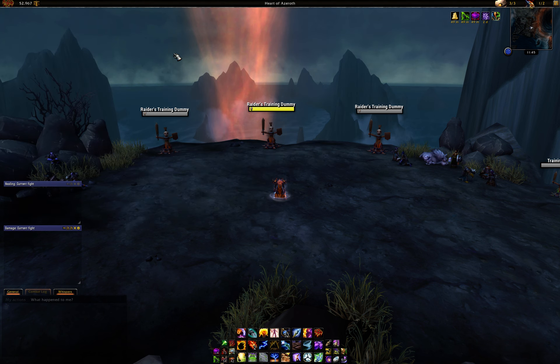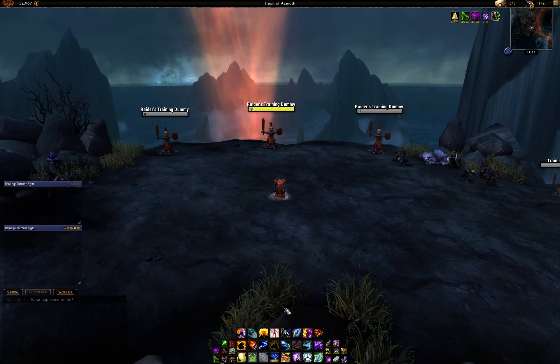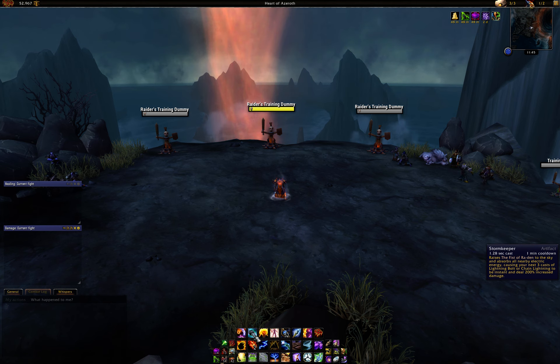You do use Earth Shock in Ascendance if you have the new — I think it's called Swelling Maelstrom — trait on your artifact weapon. So if you have this extra Maelstrom capacity of 25, you do use Earth Shock in Ascendance. Generally you're going to use it once, maybe twice — go ahead and use that when you're at about 117 Maelstrom or above. Also make sure to cast Elemental Blast as soon as it comes off cooldown in Ascendance, then just keep spamming your Lava Bursts.